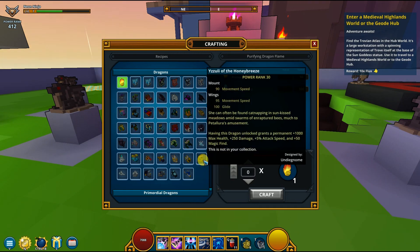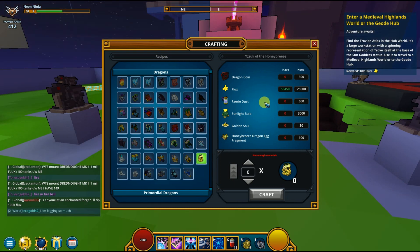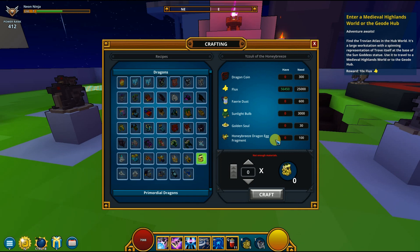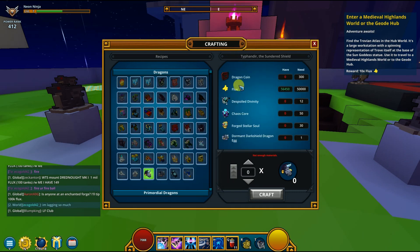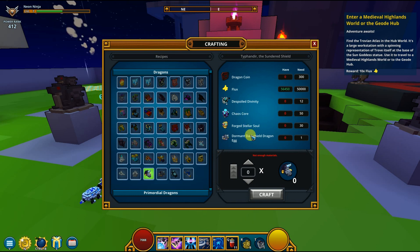So what does it actually take to craft these dragons so you guys can be prepared when they come out? We'll start with the Bee Dragon. To craft the Bee Dragon you need 300 Dragon Coins, 25,000 Flux, 600 Fairy Dust, 3,000 Sunlight Buffs, and 30 Golden Souls. Get all of that ready before the update — then you just need 100 fragments from killing Bumblebees in the Melee Highlands. That's not too bad.